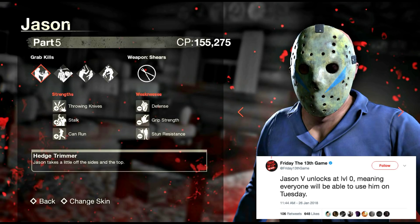The name for the kill shown in the trailer is called Hedge Trimmer — Jason takes a little off the sides and the top. You'll most likely be able to add blood to this Jason, as you can see at the bottom it says 'change skin'.